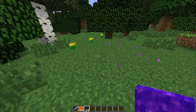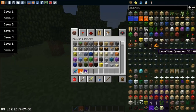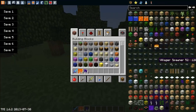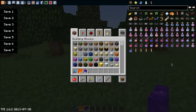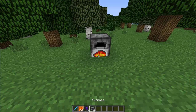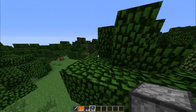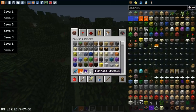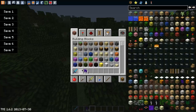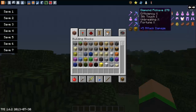If you put the portal blocks next to each other they disappear because they receive a block update. But there are so many items. As you can see up here there's a chest with all the items in the game, and the star is your favorites.